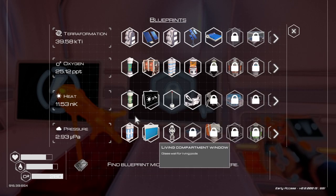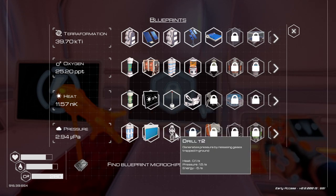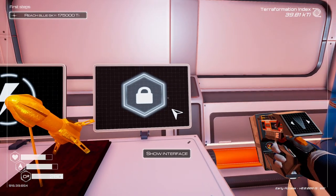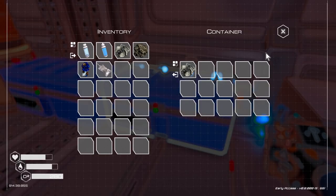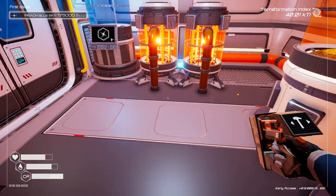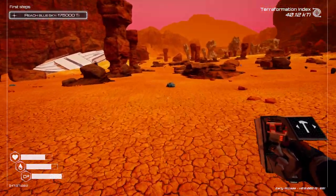Our oxygen is going up, heat's ticking along slowly. We can do the tier 2 drills — let's check our energy. I think we'll pop in a couple of drills, so I need some more titanium. Let's go have a quick look — there's plenty down here. We'll grab enough and put in a couple of drills.